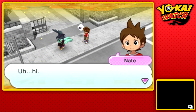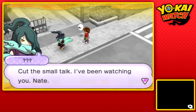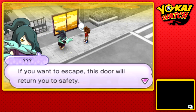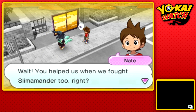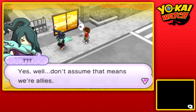Hello there — a mysterious Yo-Kai appears. Have we met before? He says he was in part four. He's been watching Nate, and he's offering a door that will return us to safety. Hey, that's convenient — and this is the guy who dealt with the Slimeander too, right? I never got to thank him. He says don't assume that means they're allies.